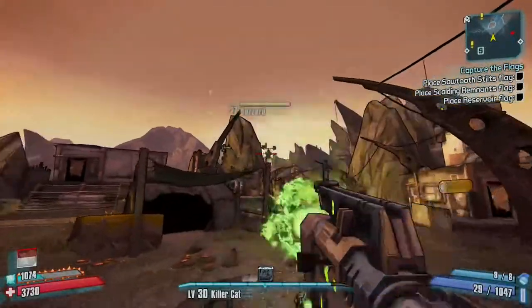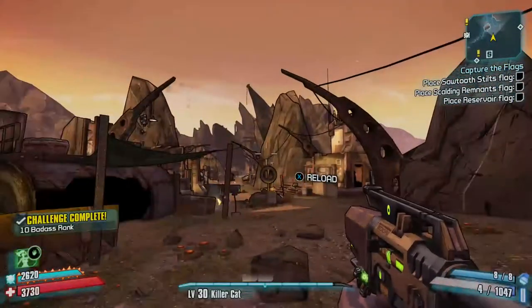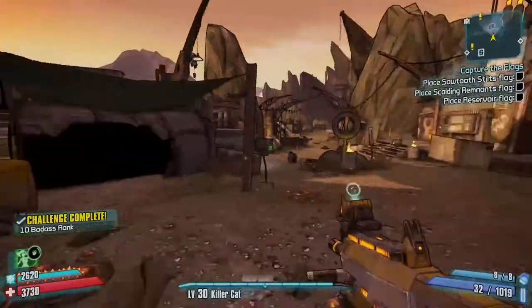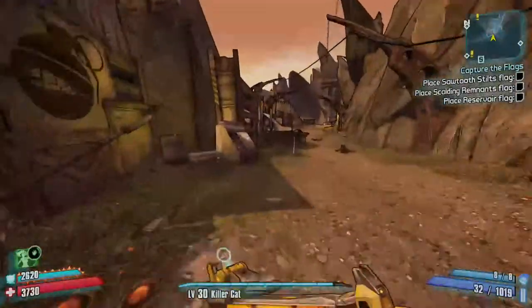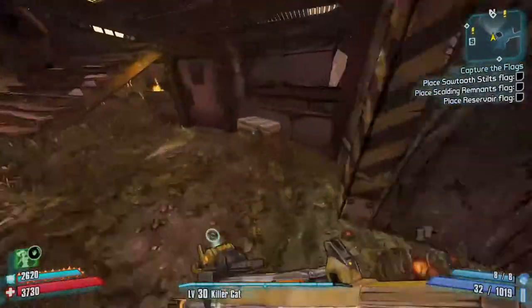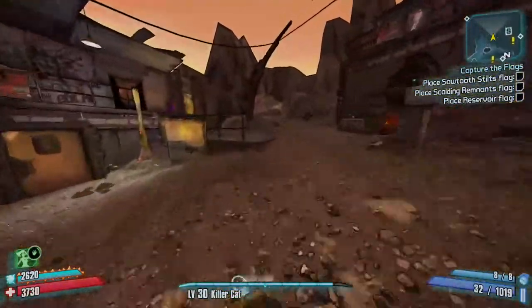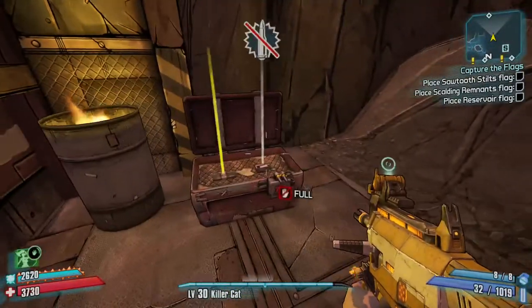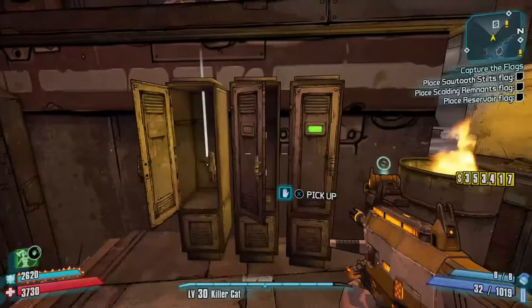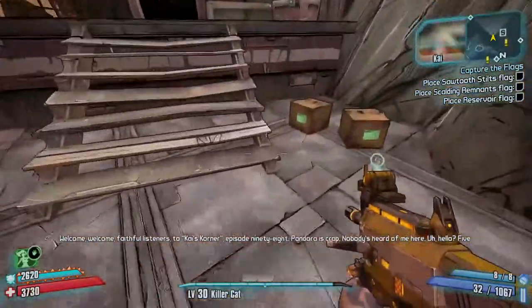Switch back to my corrosive weapon — and that's the reason why, ladies and gentlemen, you can see how quickly that was taken down. Switch back to fire. Going back to the loot midgets — these are places they can spawn out of. I checked that one; a couple of places up here. Check these lockers — oh, I picked up one of the echo recorders there as you can see.